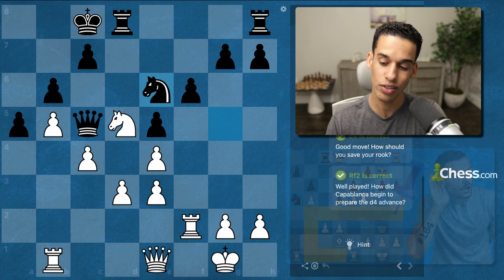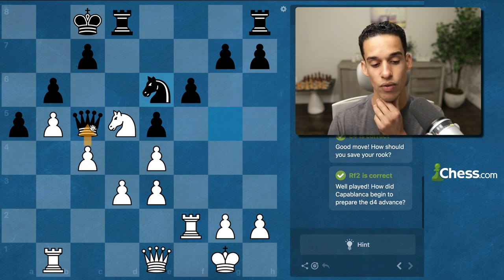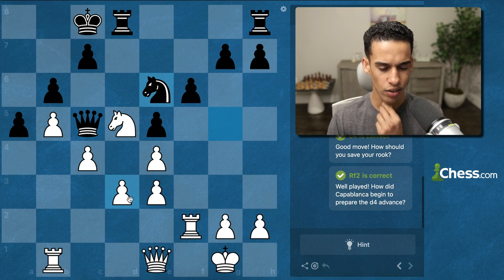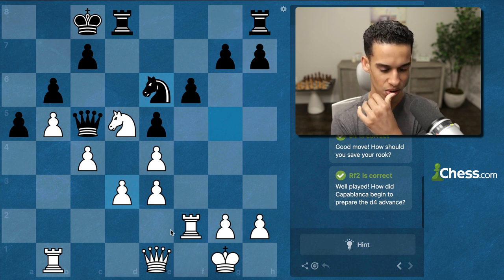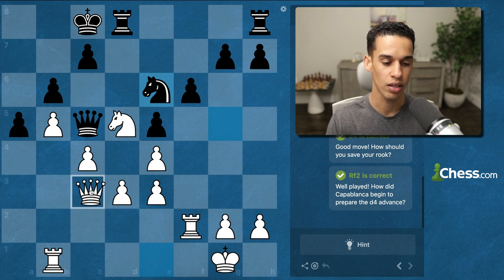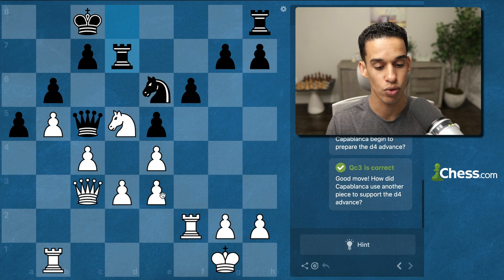How did Capablanca begin to prepare the d4 push? If we want to play c5 we need to remove the queen, and d4 is simply not safe right now. After Rook d2, d4 is still not safe. Queen c3 needs to be played — we'll need both Queen c3 and Rook d2, but if we play Rook d2 first the queen cannot come to c3. So it has to be Queen c3 first.